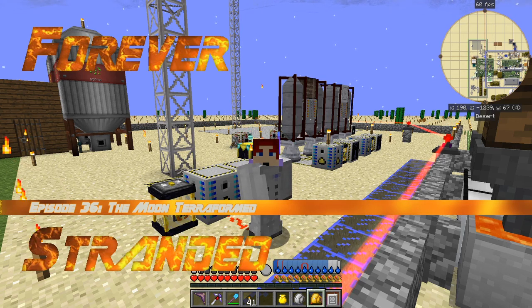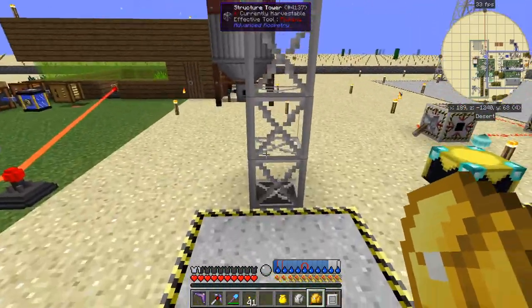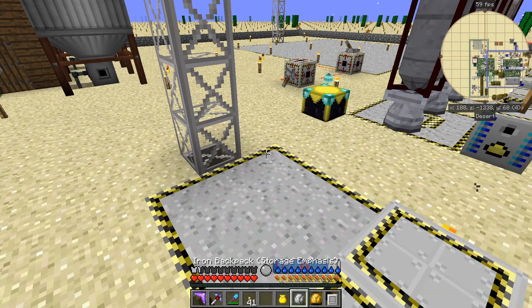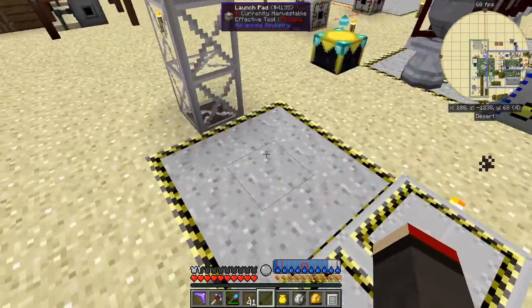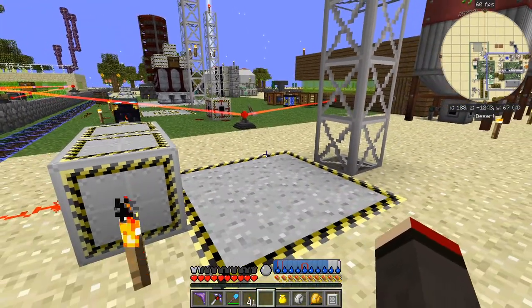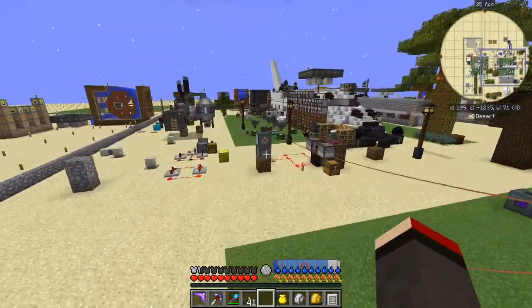Hello everybody and welcome once again to Forever Stranded. This is going to be a very short episode. Behind me there's a rocket but we can't see it. Let's go and disassemble and reassemble my rocket — I can't get there, but there's definitely a rocket here. Shift right-click it — oh I can't do that. Can I do it here? No, I can't do it either. Can I get into it? I might just save and come back again.